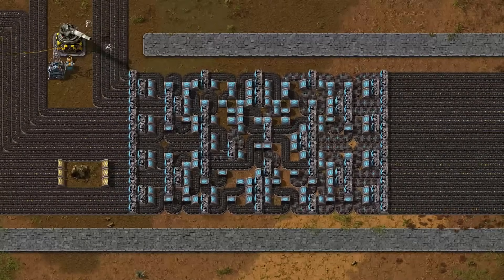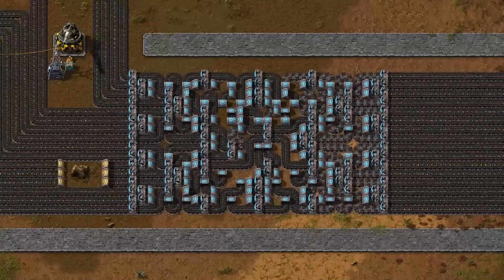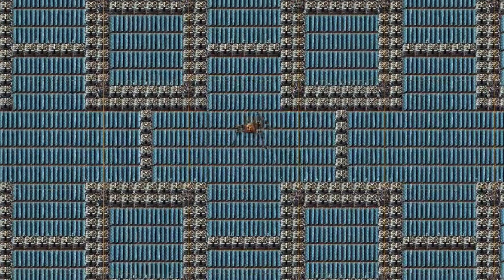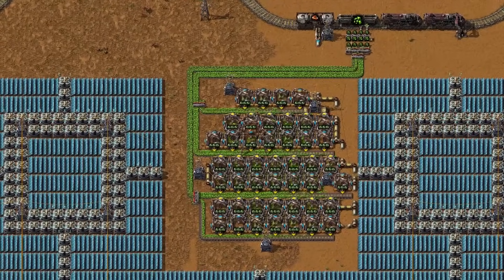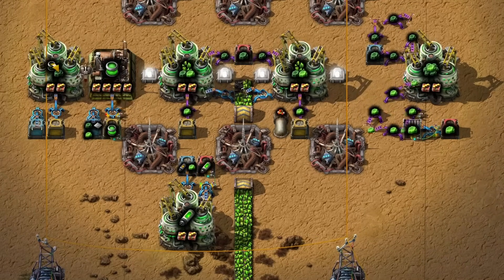Steam engines and boilers need a total supply of 15,000 coal per minute — that's 17 yellow belts of coal or 6 express belts, which is way too much. Solar energy doesn't need any fuel whatsoever. The reference reactor requires 2.4 uranium fuel cells per minute. With a proper kovarex enrichment setup, you only have to mine 530 uranium per minute — that's half a yellow belt.